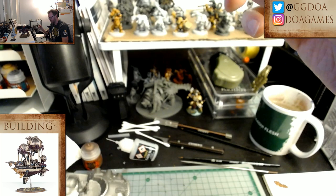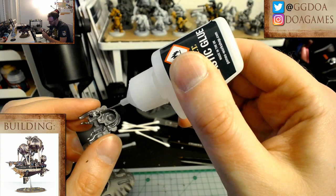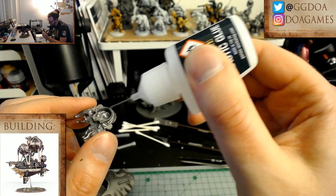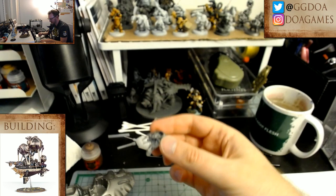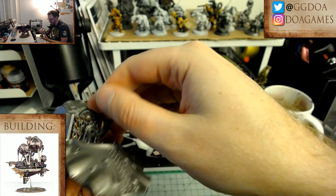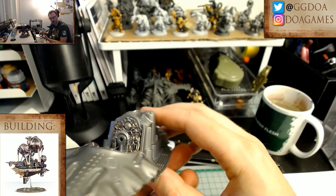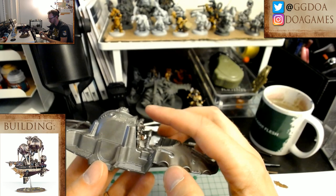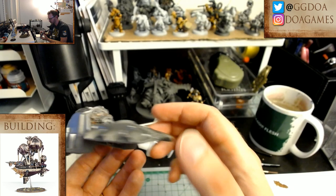I'm going to try putting this part on too. A little bit of glue on this part, and a bit on the bottom too to help it stick. This Citadel plastic glue is super glue to a certain extent, but it's not going to get your hands immediately stuck — it's pretty forgiving stuff. The console is in there, and these valves are in a pretty easy place to get to when I want to paint them later. This is already feeling pretty solid — I'm gaining some confidence it may actually work.